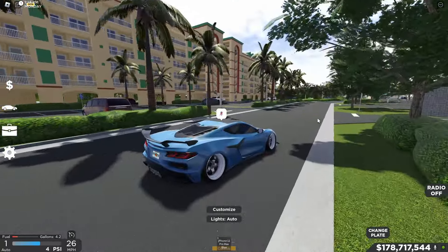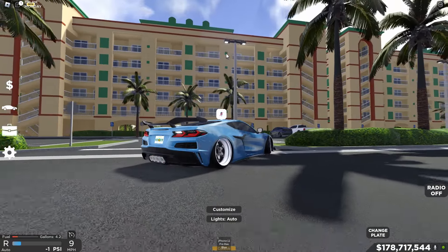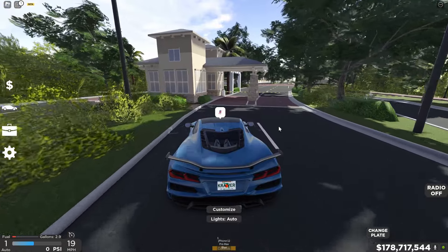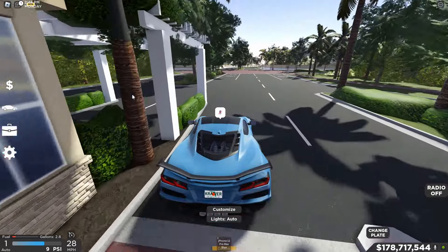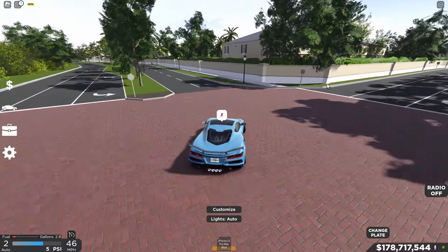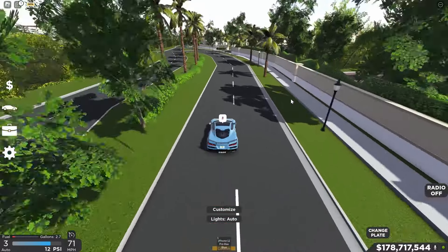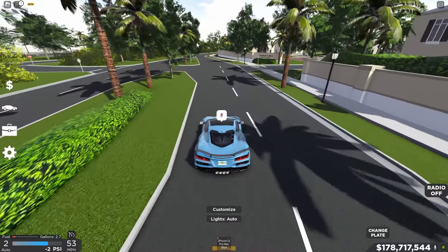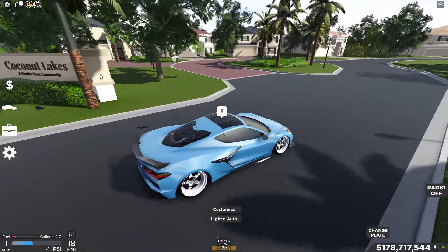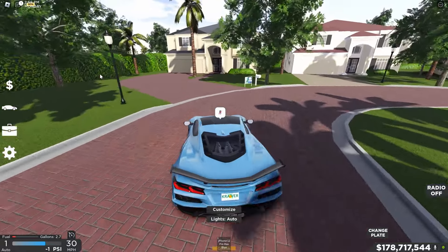There's a bunch of buildings — some are prop buildings. This game also offers some pretty cool houses; there's a gated community where the bar automatically opens, and there are some mansions. If you go forward there are more normal houses. Let's go ahead and check out one of the Coconut Lakes houses.